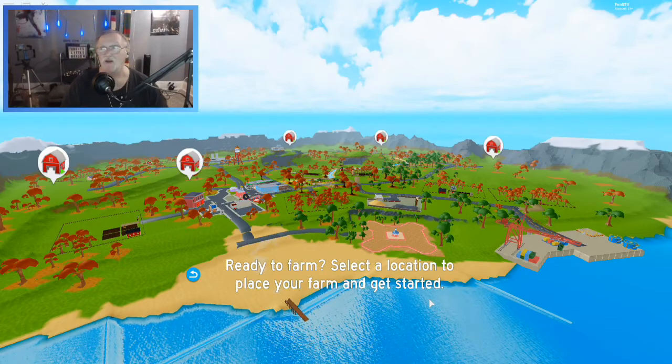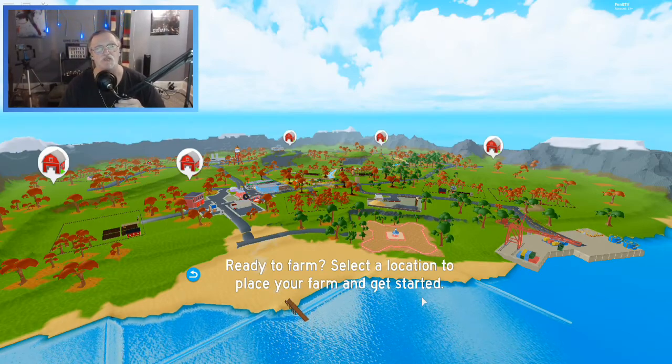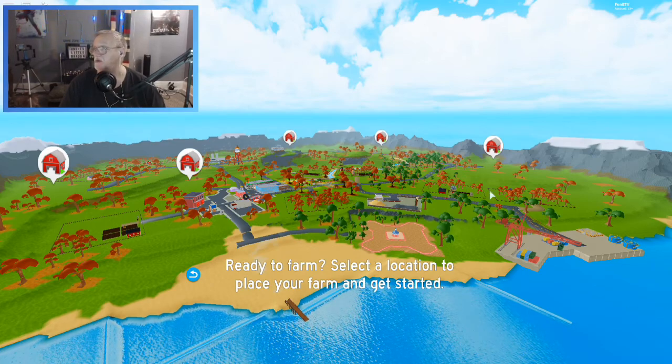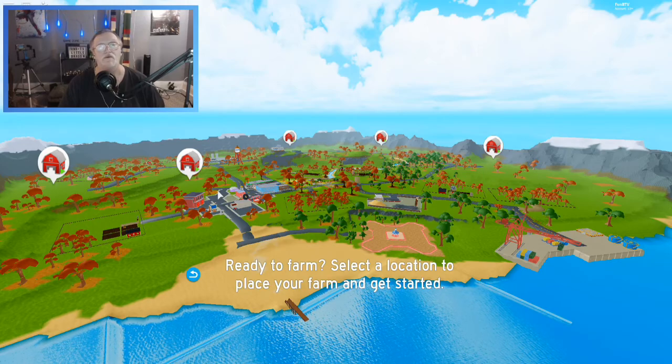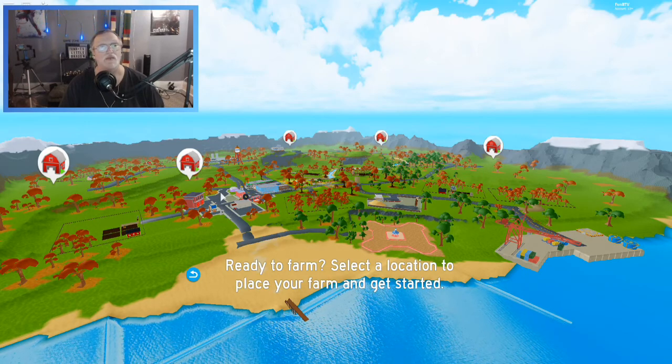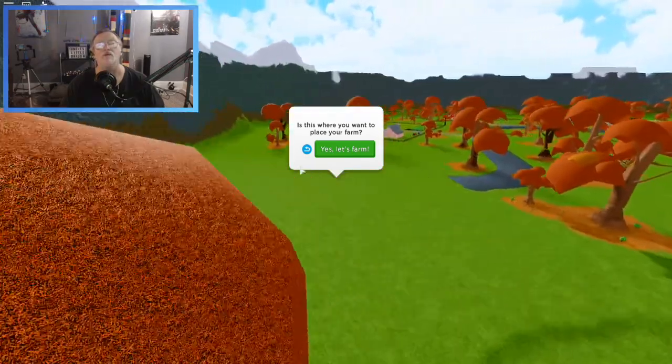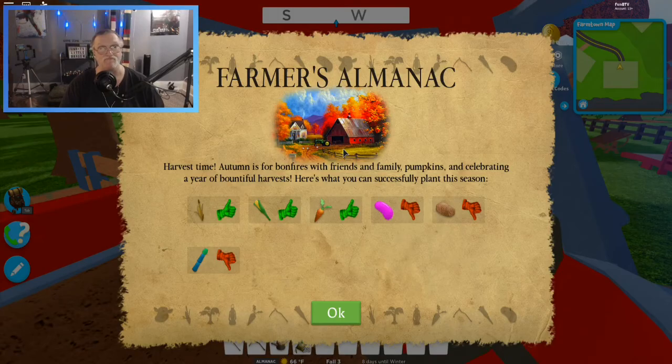Alright, ready to farm! Yes — select a location to place your farm and get started. Let me do this up here — there we go. I don't want to be too close to town, let's go over here. This looks good. Yes, let's do this. I have no idea what I'm doing — none.